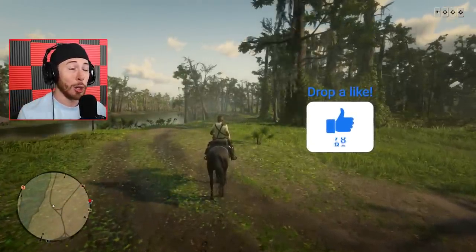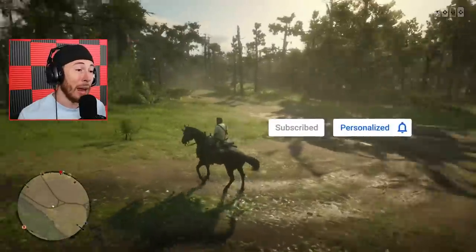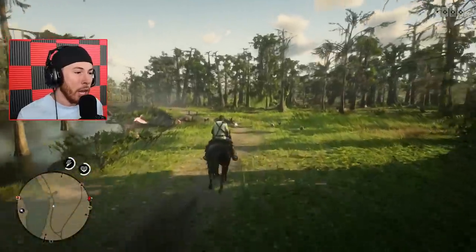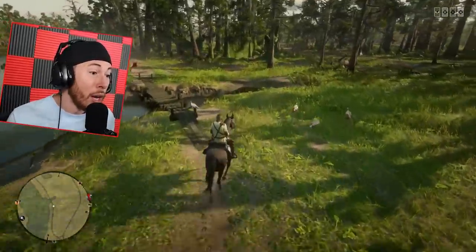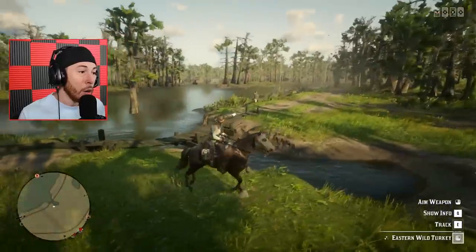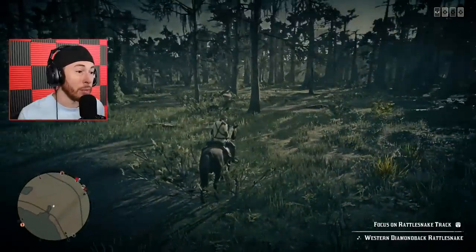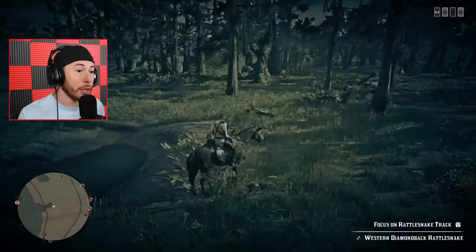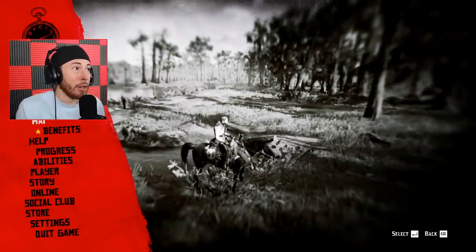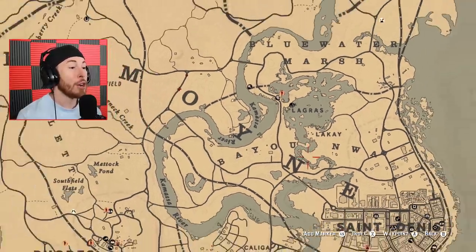First things first, the swamp area can get a little bit dangerous at night. Look at all these animals — they even got turkeys here, which is insane. Rockstar keep up the great work when it comes to these animals. There's like three gators here, it's insane. I'm so happy there's so many gators. Let's talk about the first gator now.